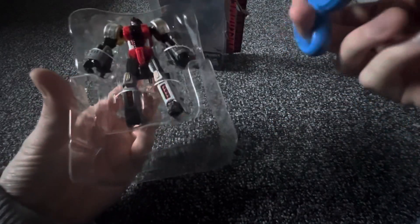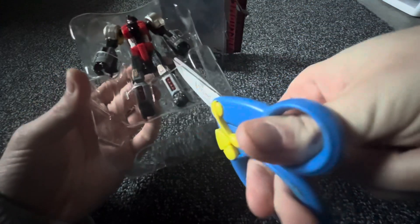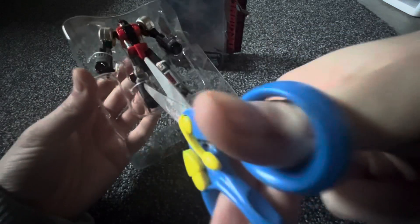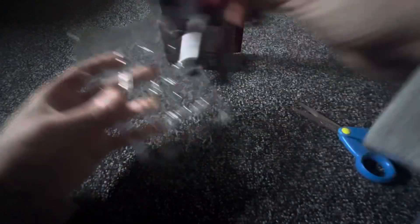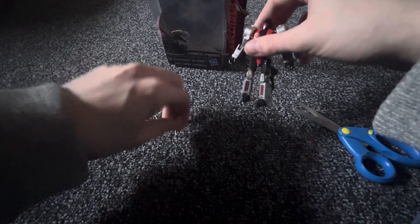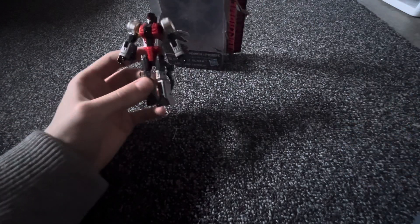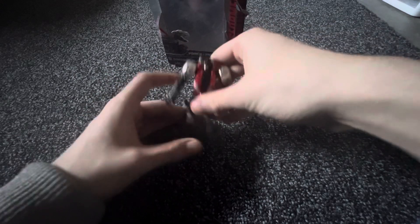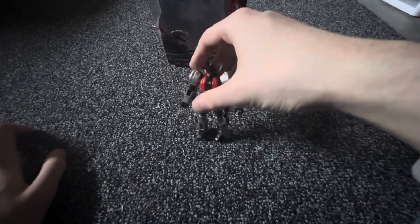Now we go back to the figure — Slash — now we can get it out. This one's actually easier to get out. One, two, three, four. There we go, pick up the strips and toss it over here. Put away the scissors and let's zoom in.